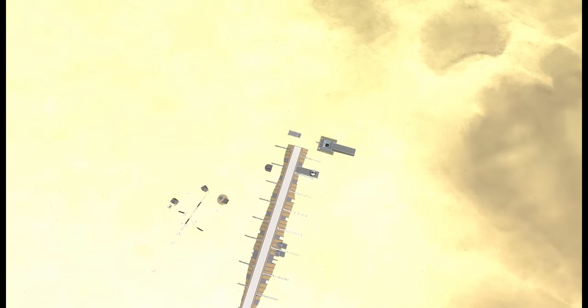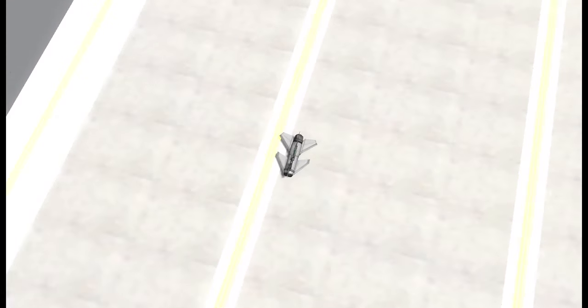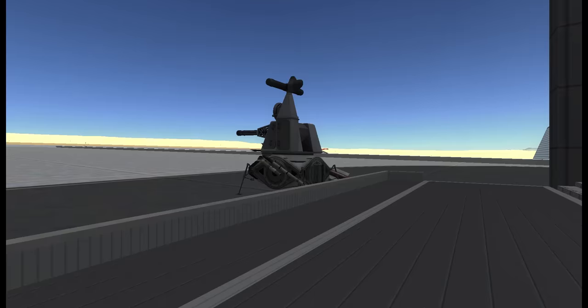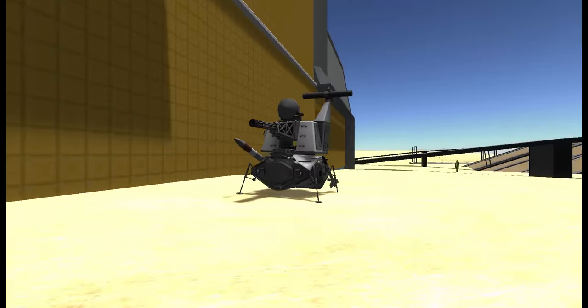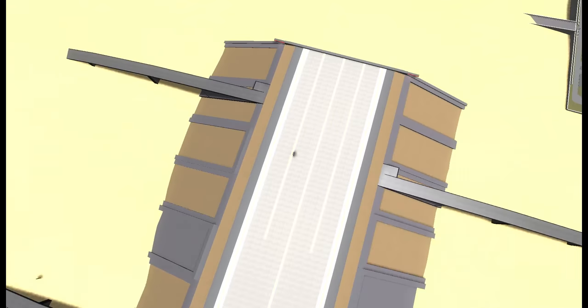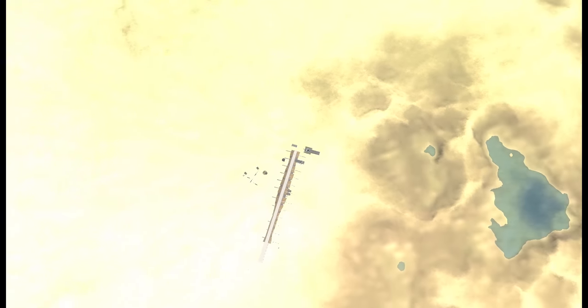Back on the mainland we have Area 110011 — that is Area 51 in binary — a place that we have protected by a small plane, which I think is pretty effective, and two turrets. Everything actually seems to be nice and quiet, and I'm starting to wonder: where's the attack coming from?